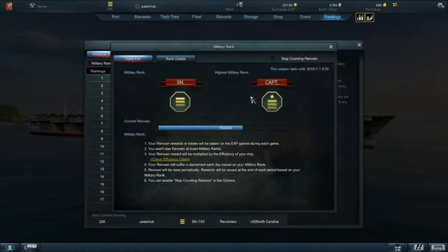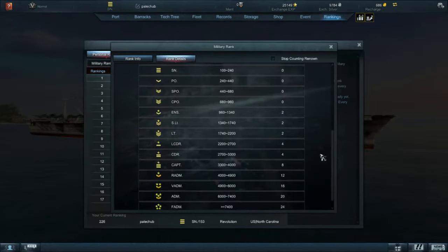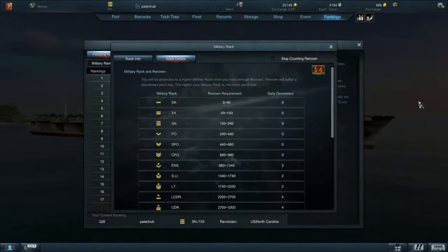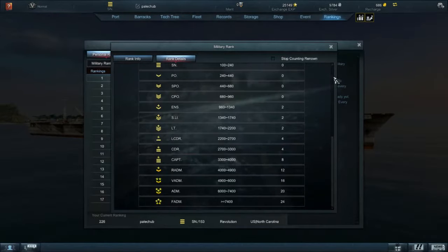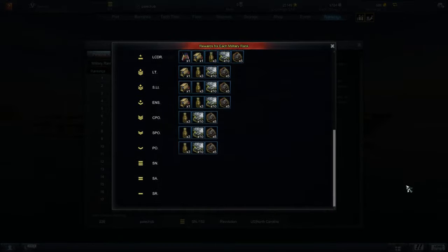This is my current rank — the ranking season just restarted so I'm pretty low. My last season rank was captain rank. If you go to rank details, once you reach a certain point, every day you're going to lose some renown. If you wanted to stop accruing renown loss, I'd only recommend doing that if you've reached one of the top four ranks, so you don't risk going down in rank.